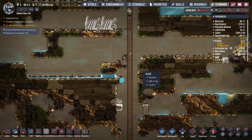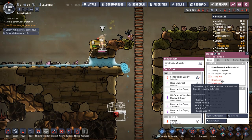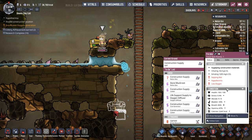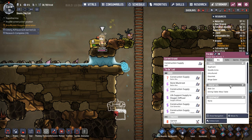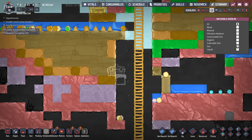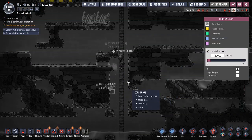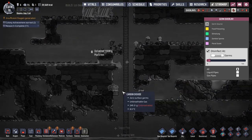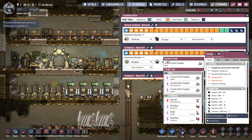We're gonna flip the ration box down further. So Fry Guy has hypothermia which is giving him a sneeziness plus one. If we go to the gas overlay — if he's near polluted oxygen he'll actually expel pollutoxygen with germs in it which can then spread the germs around to other duplicates. That is very, very dangerous.